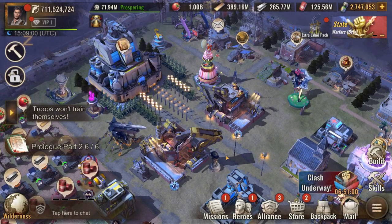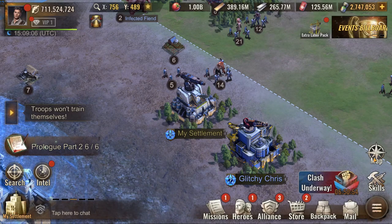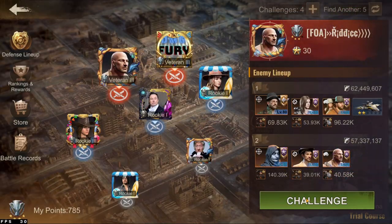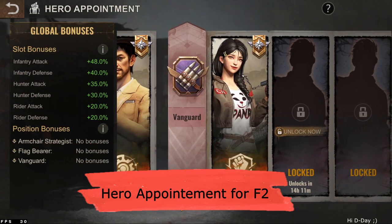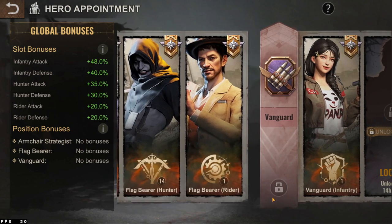Good day everyone and welcome to this Status Survival video. Today I have something very interesting, especially for free-to-play players who want to do better than other free-to-play players. I have a decent hero appointment guide just for free-to-play. If you're a rally lead or a whale, you do not want to follow this.